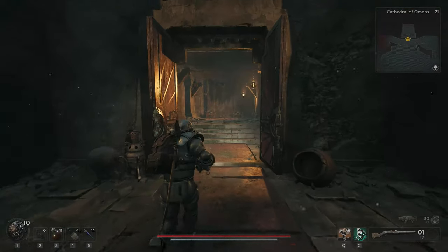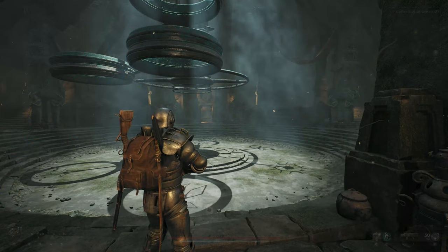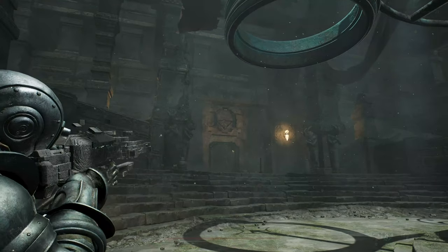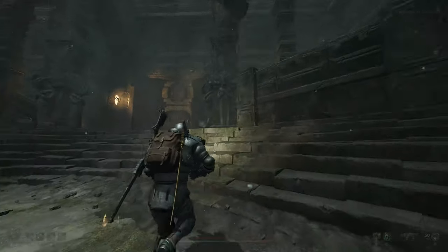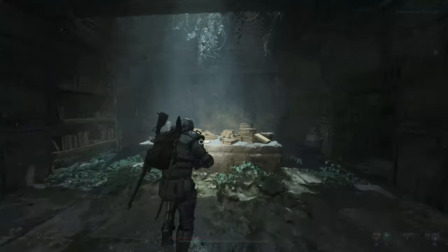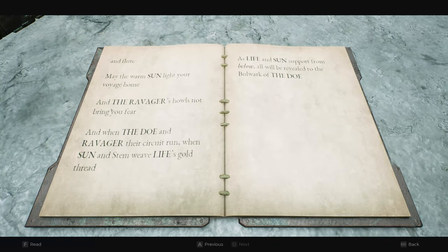There is one more puzzle. Make sure I grab what's in here — there are two chests. So the final one is actually interesting because this door is open, like the beginning. There's a note in there you can read if you want to. If you turn around and look above the entrance door we've got this one facing to the right corner. This one has a little more to it — you might want to take a couple of phone screenshots. Facing the top right corner, we've got Doe and Life, and also Sun and Ravager. It says 'as life and sun support from below, all will be revealed to the bulwark of the Doe.' So we need Life and Sun below, and then Doe and Ravager to not be below.